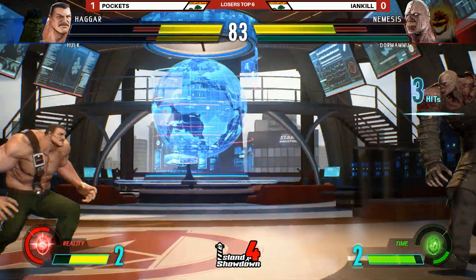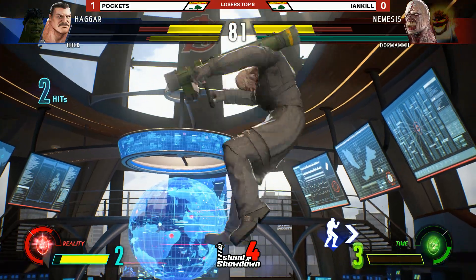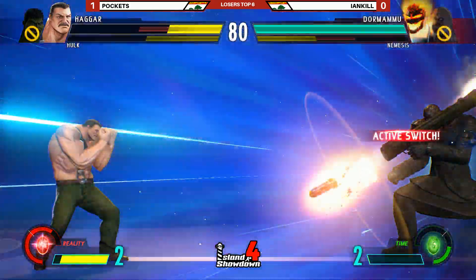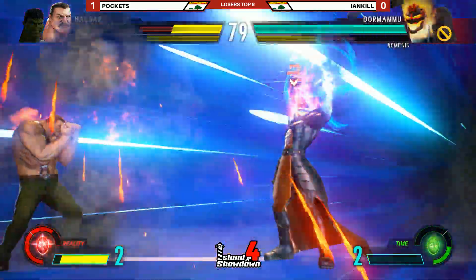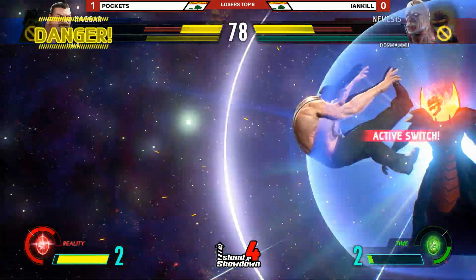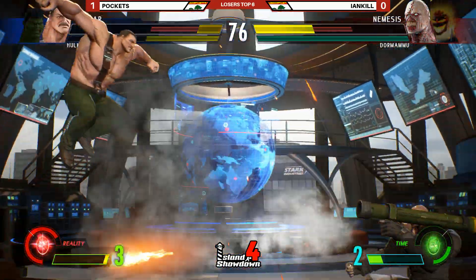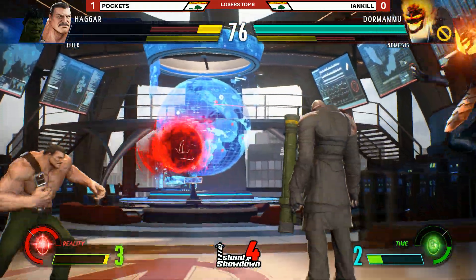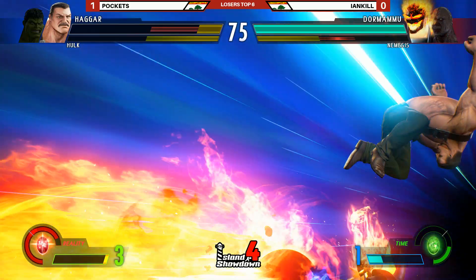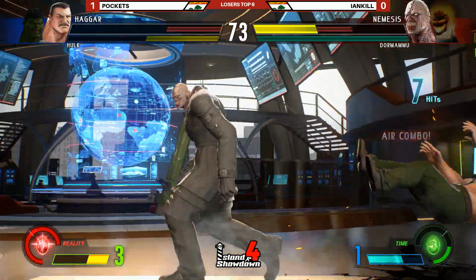Nemesis is good at keeping you away. That Nemesis heavy kick is doing a lot of work. He also has one in the air — it's not his normal jump heavy kick, but he can do the forward one in the air as well. That's his heavy kick. He just does — his jump heavy kick, if he presses forward, he does a horizontal tentacle instead of the downward one.